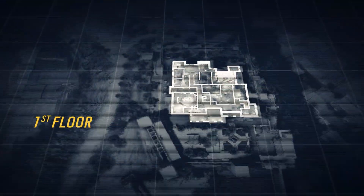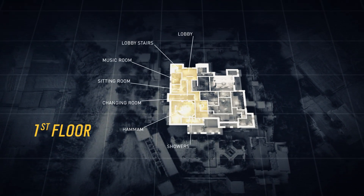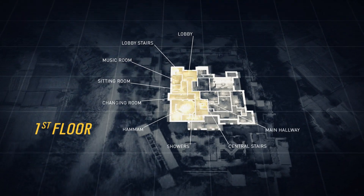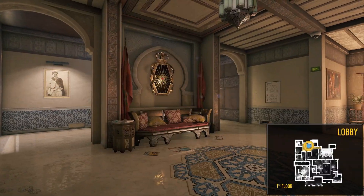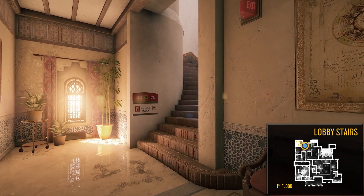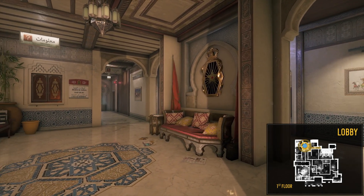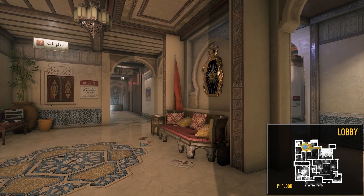To help us get situated, let's divide the first floor into three areas, starting on the west side of the map. From the lobby, we can see the lobby stairs to our right, which cover the west side of the building and lead to the second floor. Attackers should be careful if entering the lobby. The indestructible wall in the middle of the room can hide potential opponents.